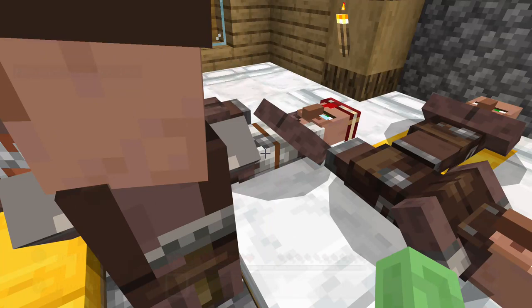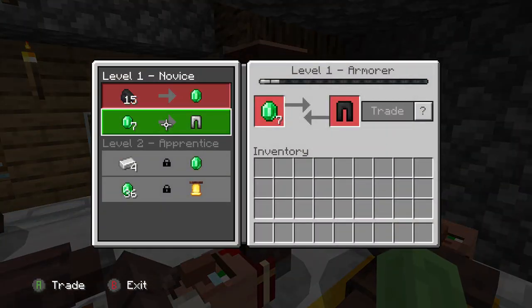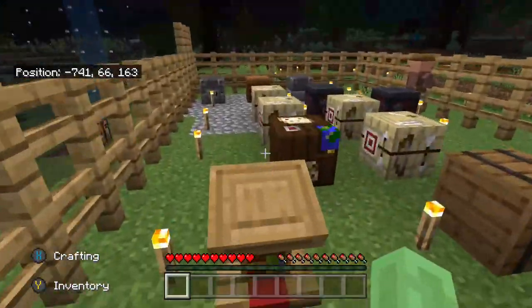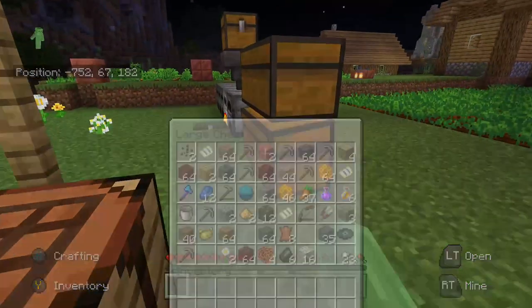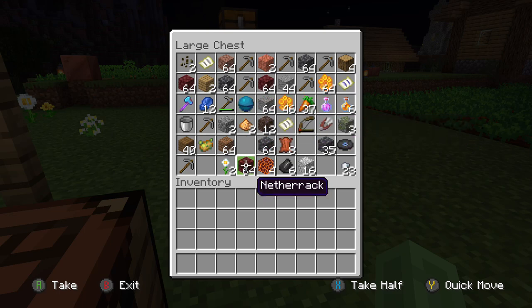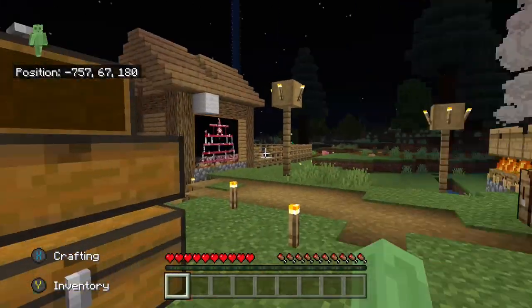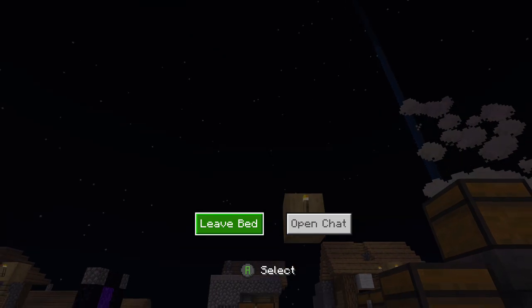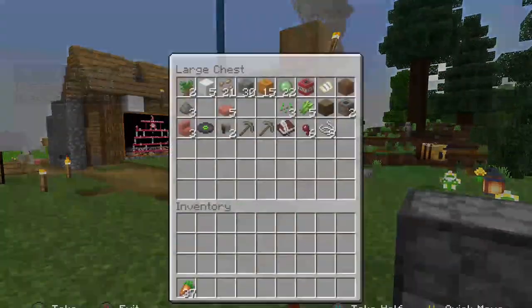Luckily one of these dudes sells me the full diamond gear. He sells me all that stuff but you've reset your trades for some reason, so getting my stuff back really isn't going to take that long. It's quite annoying and I can't revert the save back to the beginning of the episode. It just means I need to be a bit more careful and take more regeneration stuff. It didn't help that I had all my diamond gear on me.